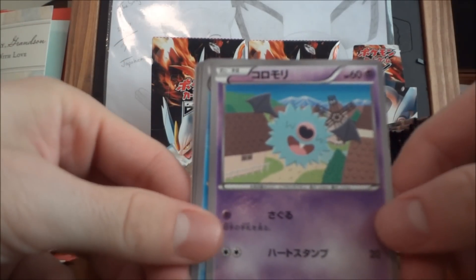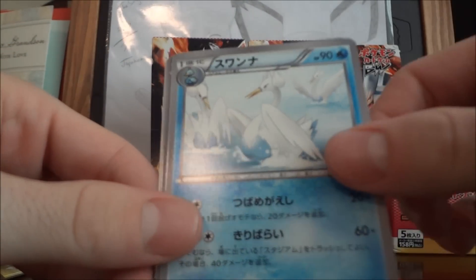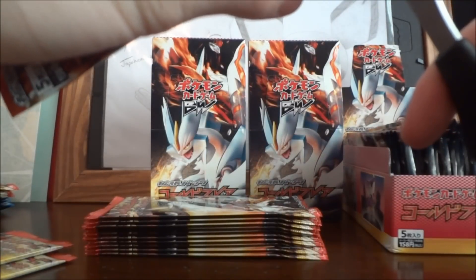We got Woobat, Wartortle, Dunsparce, Swanna, and a Soulrock — cool, another one, very nice. So I'm guessing I got one of those other three packs wrong apparently.